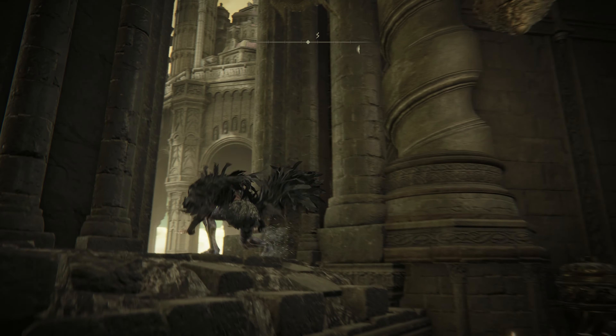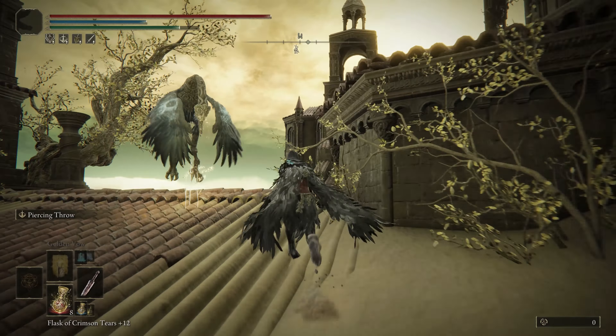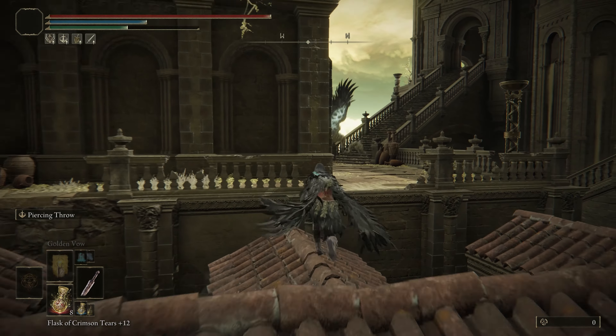Once you get to this window, go ahead and jump out and hook to the right, run across this rooftop. There's a lot of enemies here — you're probably gonna die the first time to be honest, but just try and run through.